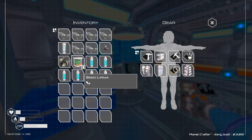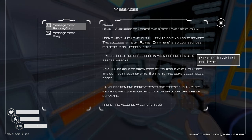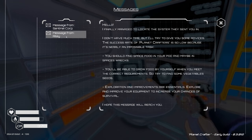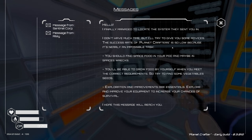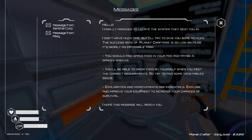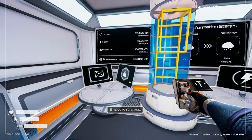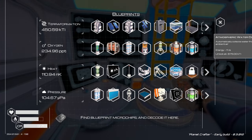I stopped back at the old house to go through my coffers and see what was going on. We had a message from Riley: 'Hello, I finally managed to locate the system they sent you in. I don't have much time, but the success rate of Planet Crafter is low because it's nearly an impossible task. You should find space food in your pod and in space wrecks. You'll be able to grow food when you meet the correct requirements - find some vegetable seeds. Exploration and improvement are essential.' So apparently we've got a friend named Riley.